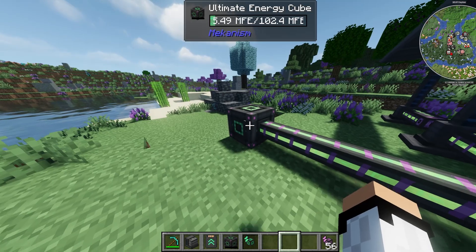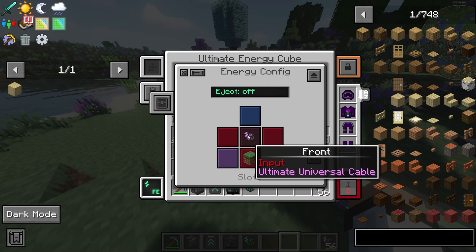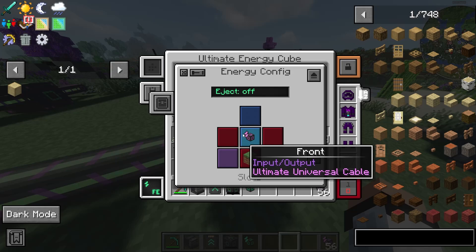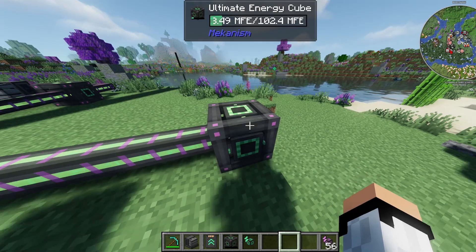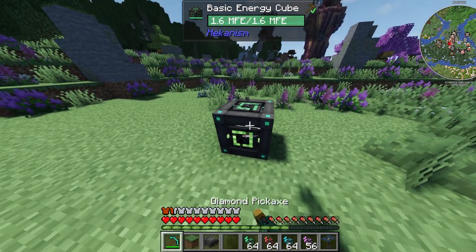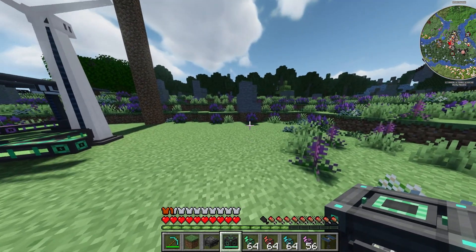You can also change a side to input, output, or input/output. For example, if you want to build a bank of energy cubes you can do this with side configurations, or if you want only a one-way configuration you can do that too. One more thing about energy cubes: you can actually just pick them up and they don't lose energy, which means you can take them to a different dimension like the Nether and use them with machines.